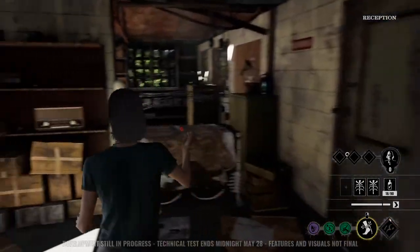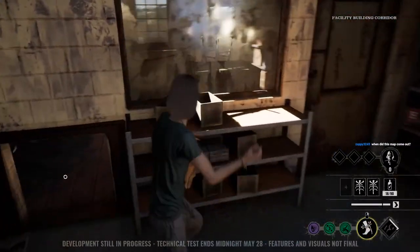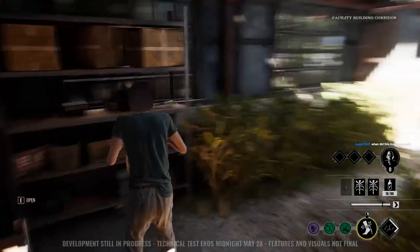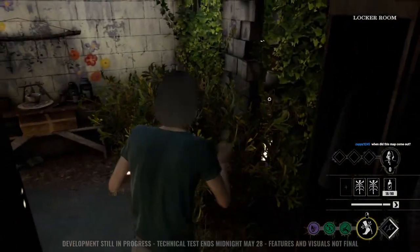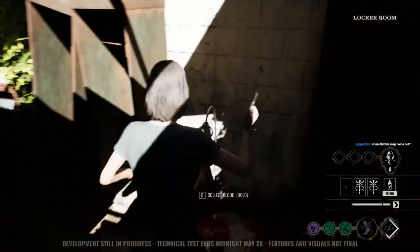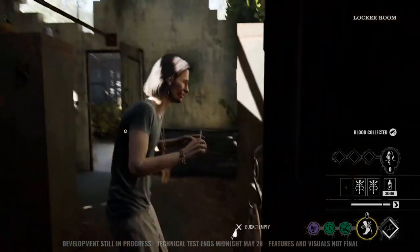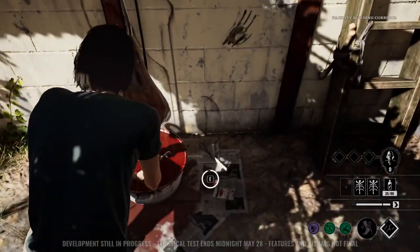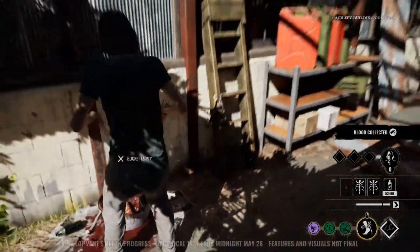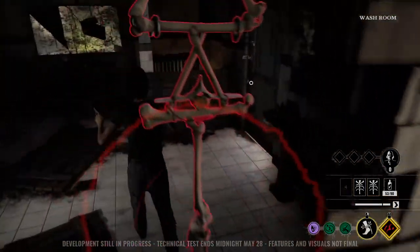We've got lockers here. Nice. Other areas — this is looking great. A little vent there as well. I'm actually admiring the map more than trying to kill survivors, but we'll find them. There's a lot to do in this map, a lot to learn — especially the new loop system in this area. Collecting blood again. I'm not sure where the other gen is, so I don't want to miss it. I think it'll be hard to find until we know where it is exactly.